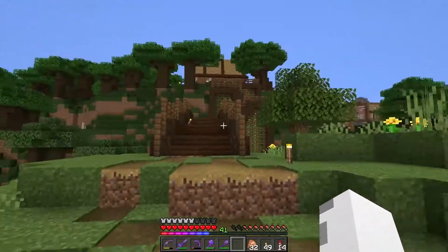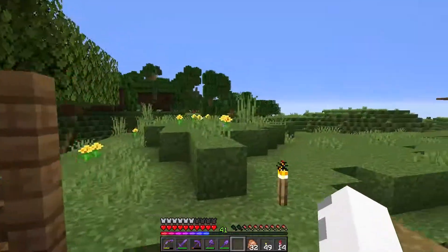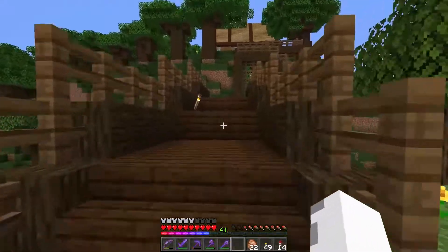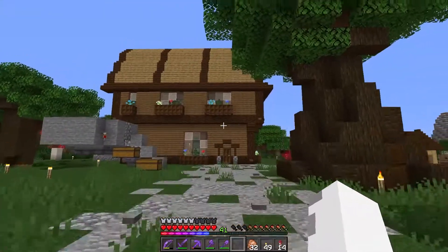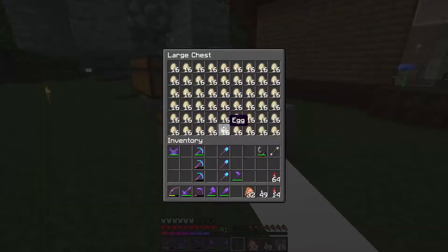Welcome to the base tour. First, we have my house up there, and then we have this nice little bridge with a nice staircase, nicely decorated, right to the house. This is a chicken coop — just to get eggs.